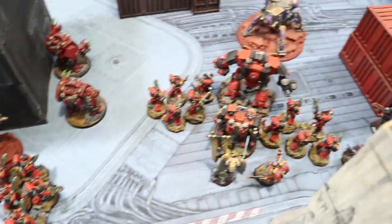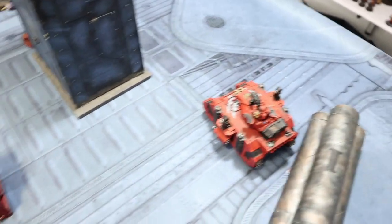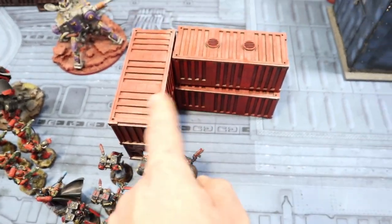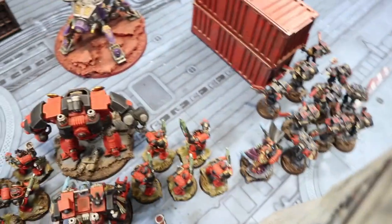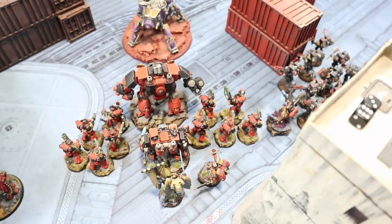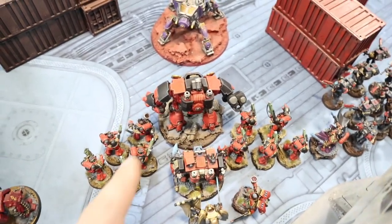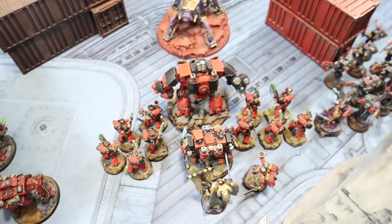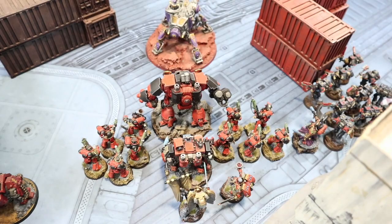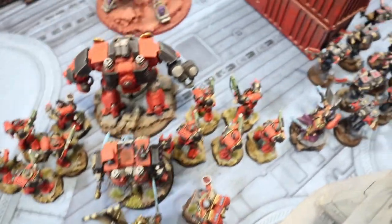Blood Angels turn one saw a lot of movement and advancing. The Baal Predator zipped out with its 12-inch move. Death Company jumped forward, blocking line of sight and hiding behind crates, ready to pounce. The big Redemptор Dread moved forward nine inches. Intercessors advanced, rolling a six for their Blood Angels plus-one bonus to give a 13-inch move — minimum eight, maximum thirteen inches.